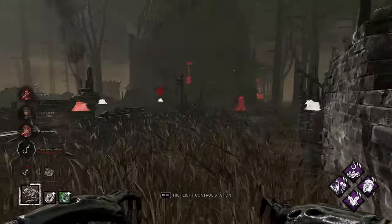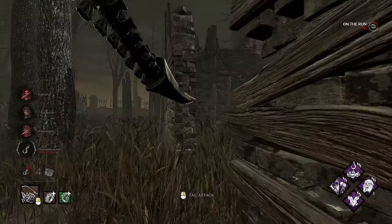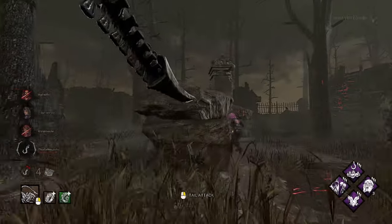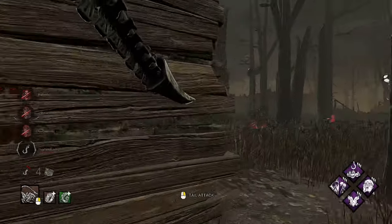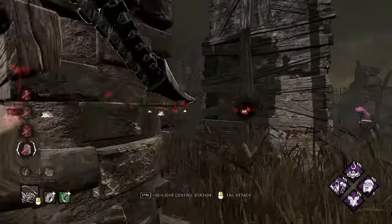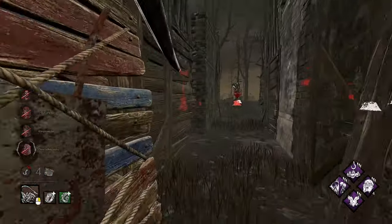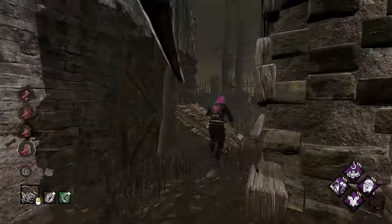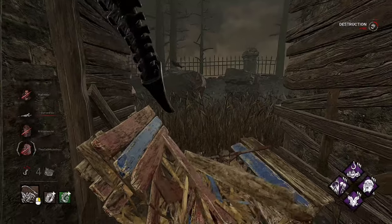We don't have our Third Seal stack on this one survivor, so that's good. We'll wrap around — she vaulted, she knows we're over here mainly because we got hit by the flames. Patient play — she was playing that very well right there. We pick her up and throw her up on the hook.